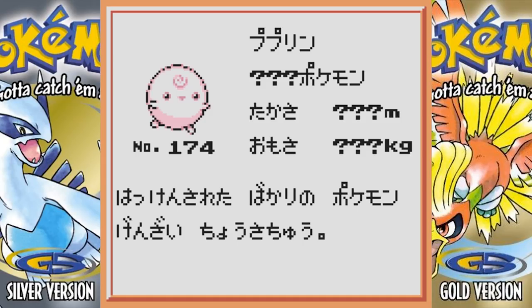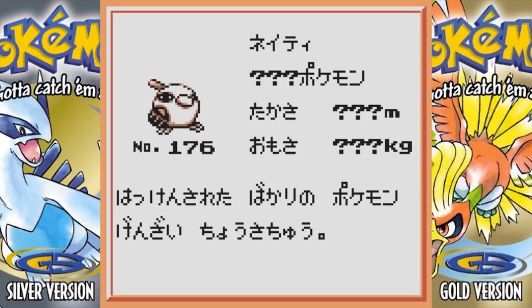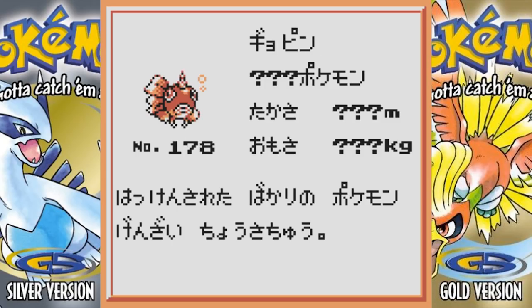Beta Quagsire changed slightly — I think on its back sprite it's a little bit different, but for the most part it still looks the same. Beta Natu basically looks the same, and same with Xatu. This next Pokemon — I can't tell if it's a Goldeen pre-evolution. It looks like it, but it also looks more like a baby Seaking. Since Goldeen is the pre-evolution of Seaking, this has to be like a Goldeen pre-evolution. That's pretty neat.